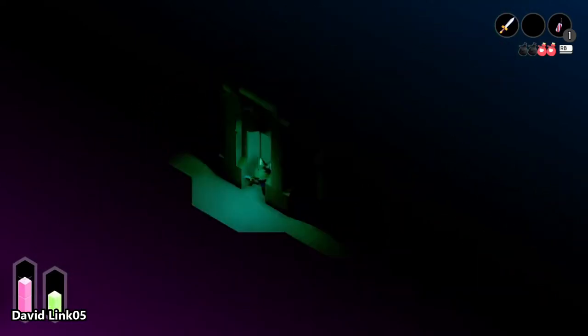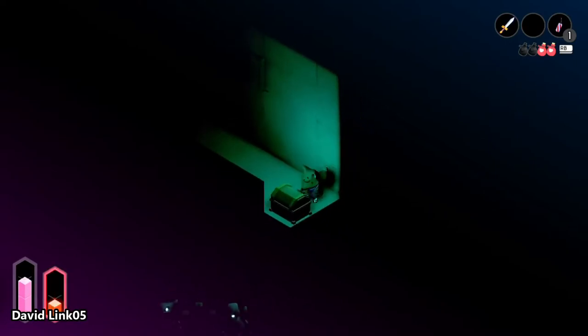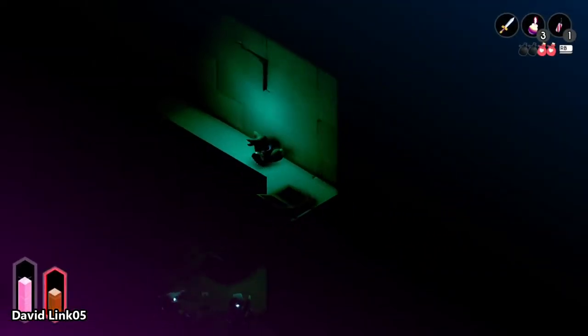The third shard to complete a new bottle is inside the tomb. This is after you clear the sewers. You will need a lamp, and be careful with the spike traps and the skeleton warriors.